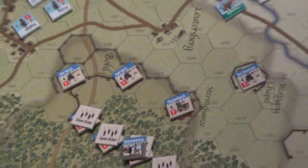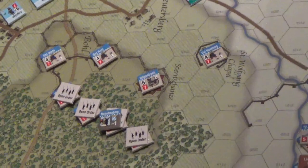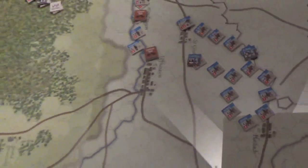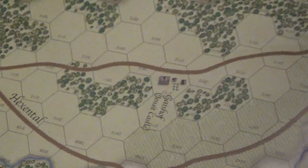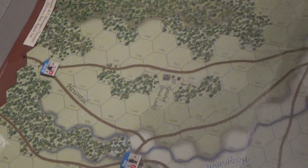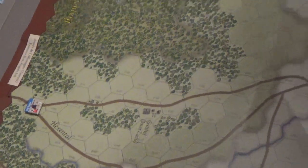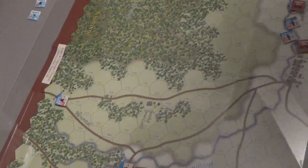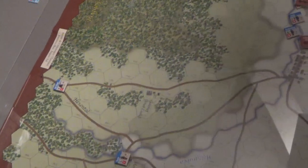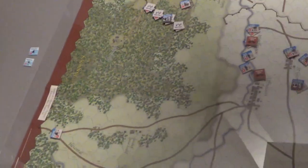We're trying to get into the fortifications here. The objectives for the French are to take these fortifications, the cities here and along the road — these hexes — to get a victory. This is seven turns, but there's supposedly rain, so there's a die roll toward the end, around turn five, that could end the game much earlier.